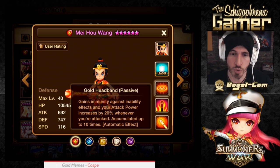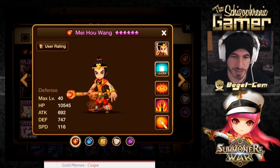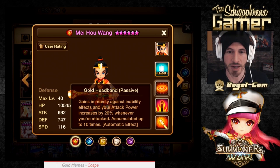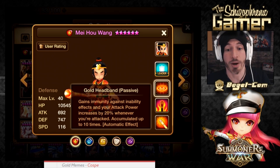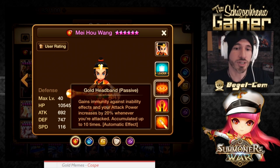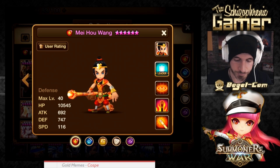The more tanky he is, the more he accumulates his passive. He doesn't need crazy attack power or crit damage right from the beginning — attack power increases 20% whenever you're attacked, accumulated 10 times, will give him huge attack power. So we don't need to worry about making him amazing attack from the start. He will get there, and we can build him as a tanky bruiser style.